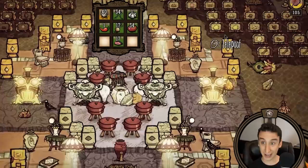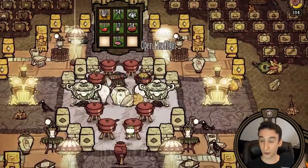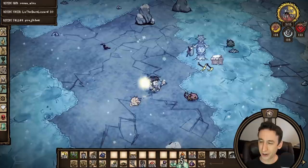Here's how I imagine my eventual food bundle: meaty stew, moqueca, glowberry mousse, and a fourth spot I can swap out as needed — fish cordon bleu for spring, for example, or volt goat jelly during a ruins trip.